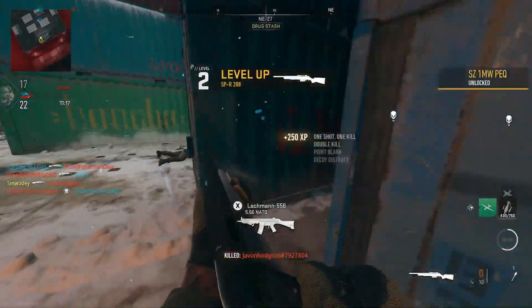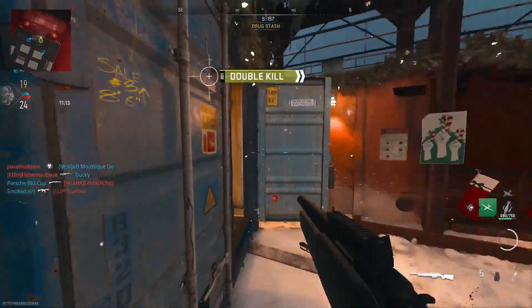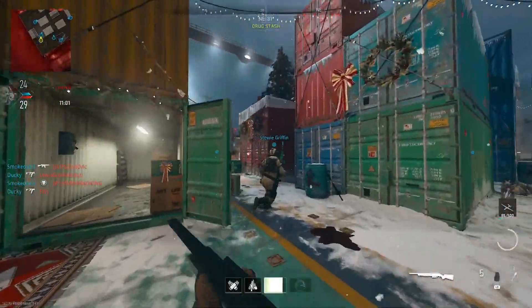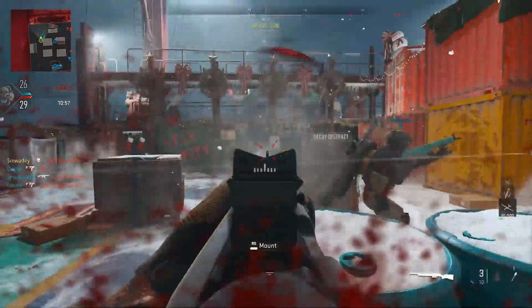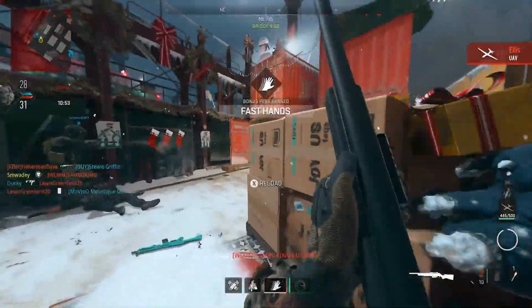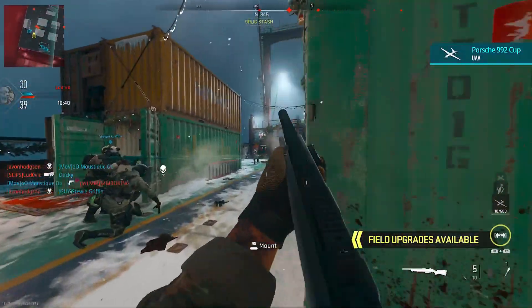All you want to keep doing is when you spawn, keep throwing decoy grenades. Go for kills as well — as you can see I do get quite a few kills with this gun. It's probably an easy gun to use; as long as you hit your shots, it's a one-hit kill most of the time. But we are going into this at level 1 so it won't be the best.